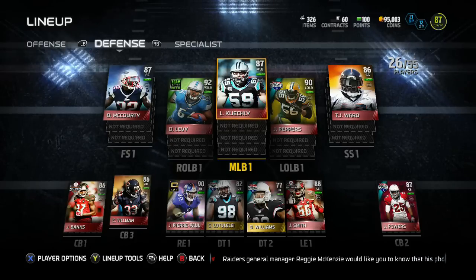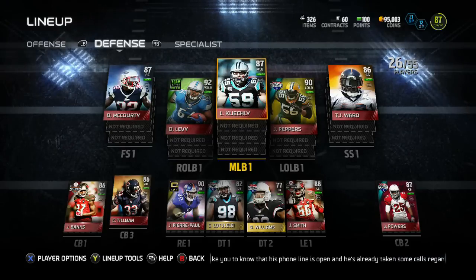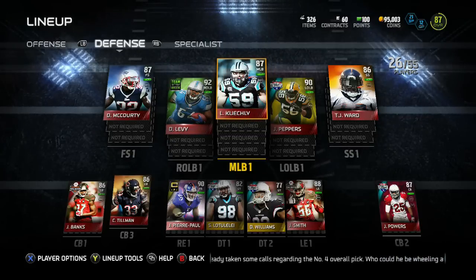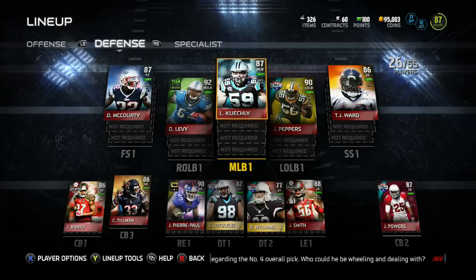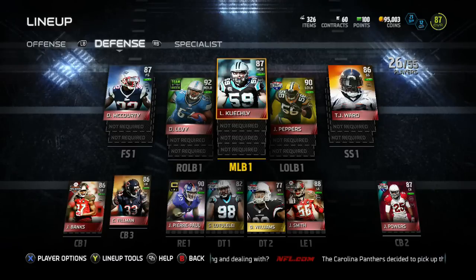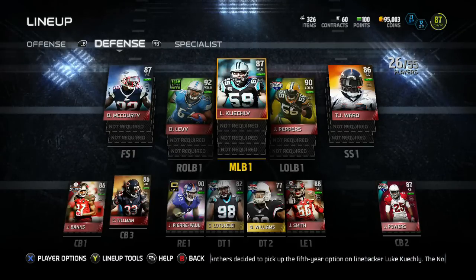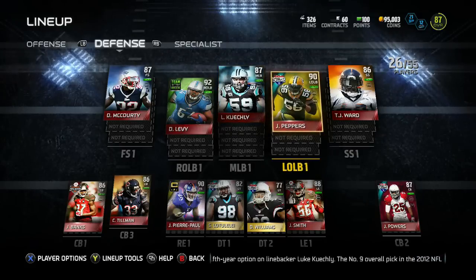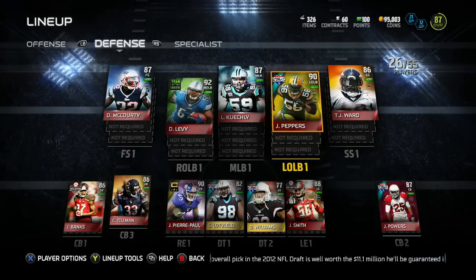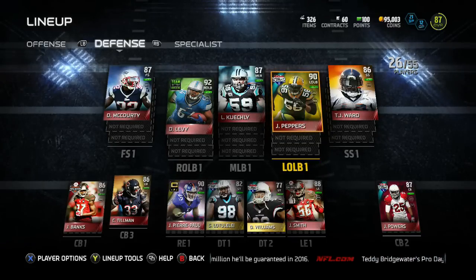Now, ladies and gentlemen, the defense of team builder. I grew up under the belief that defense wins championships, and this defense is going to win me a championship. I spent down from about 60,000 coins to just 1,600 coins left. At middle linebacker I've got Luke Keekley — most unstoppable middle linebacker in the game in my opinion. At left outside linebacker, A.J. Style Master is still one of the best. I was going to spend 30k on Thomas Davis, but I went with former Panther Julius Peppers instead — he's still a beast.